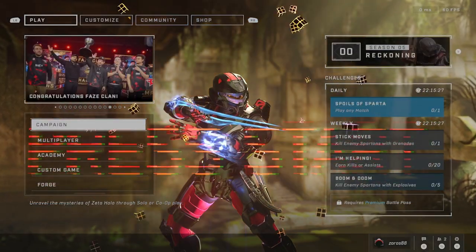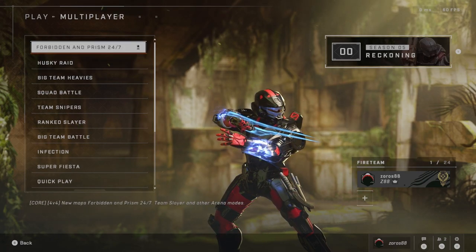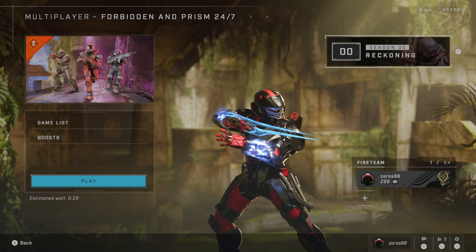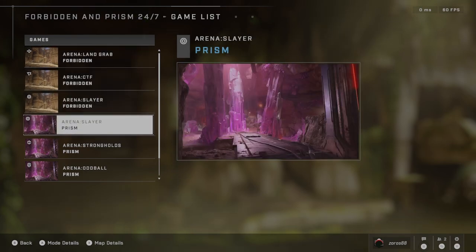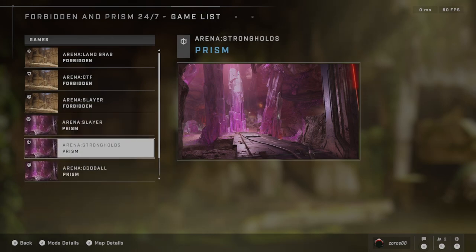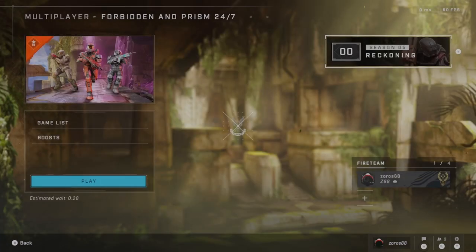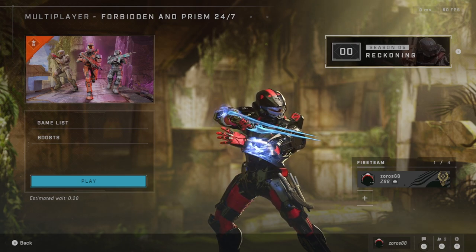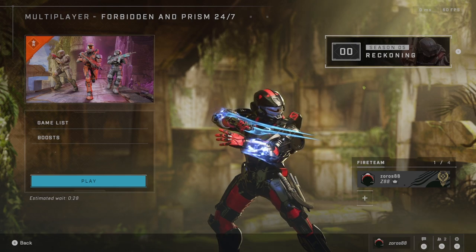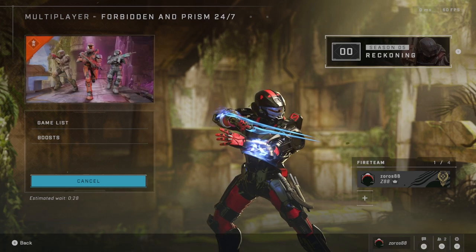Let's see. The other thing we have is Forbidden and Prism 24-7 - I think this is the new playlist. Here we have new maps: Forbidden and Prism. We have Stronghold, Slayer, Oddball, Capture the Flag, and Land Grab game modes. So maybe we'll jump in and play a couple to see both maps. Let's just jump right into it and play some matches.